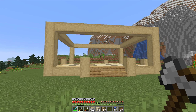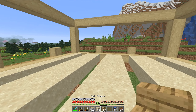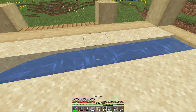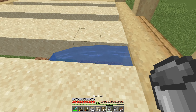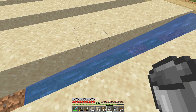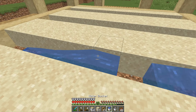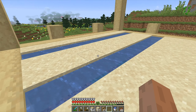Now I need to add water to this farm so the sugarcane can actually grow. I'll just place water all the way across. Sugarcane can actually grow even if these spots are not source blocks, but it doesn't look that great, so I will make everything a source block.